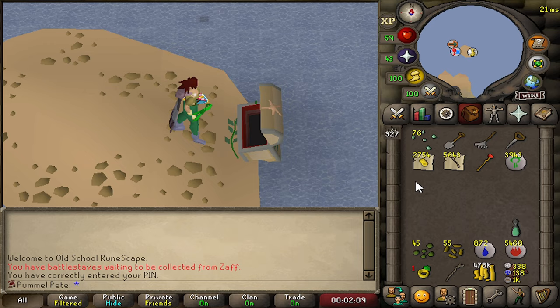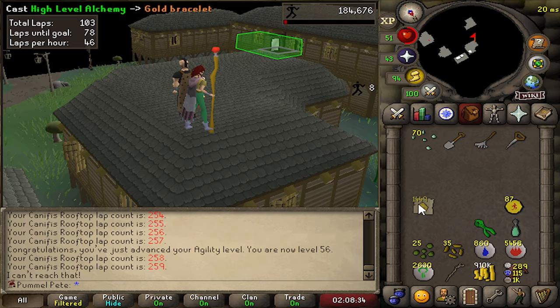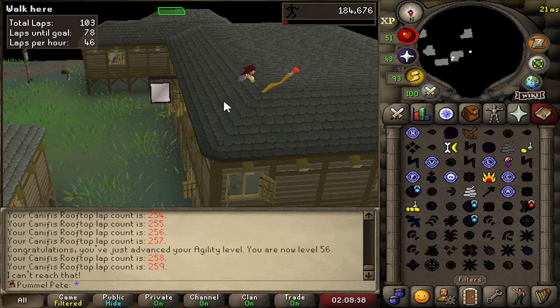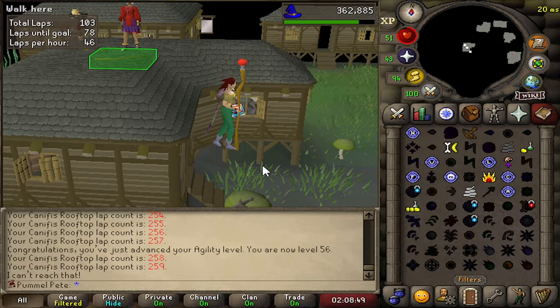The Runescape grind - it's as old as time. Out in agility. We've been running rooftop laps here at Canifis for like five hours - I'm starting to slowly lose my mind. We're up to 87 Marks of Grace though, and we're also starting to make a dent in this gold bracelet stack. Plan is to keep doing rooftop agility until we hit 260 Marks of Grace, which will allow us to make a major purchase on the account. We should get pretty close to finishing all of our alches by then as well.